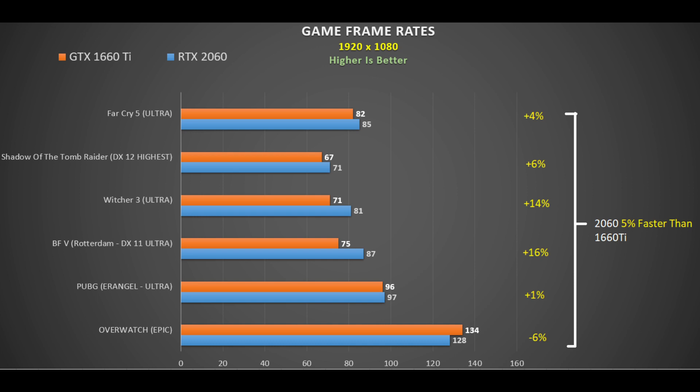Breaking down the performance: Far Cry 5 ultra settings using the in-built benchmark shows only a 4% difference. Shadow of the Tomb Raider DX12 highest settings with the in-built benchmark shows about a 6% average benefit for the 2060. Witcher 3, recorded with FRAPS in single player, showed a bigger difference in favor of the RTX 2060 — about 14%. Battlefield 5 multiplayer on the Rotterdam map, DX11 ultra settings, showed about a 16% improvement for the RTX 2060, and that's without even using ray tracing.